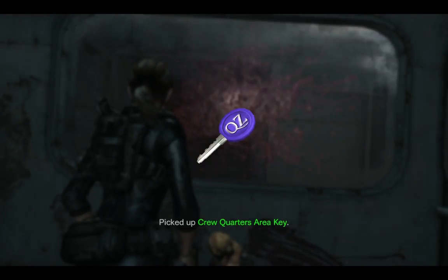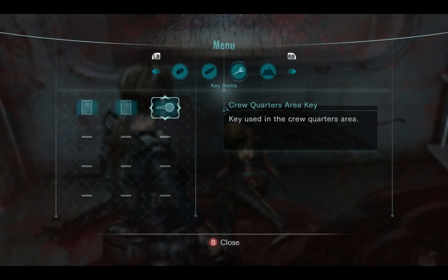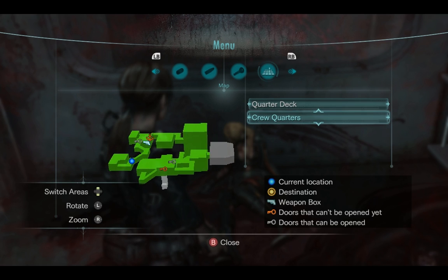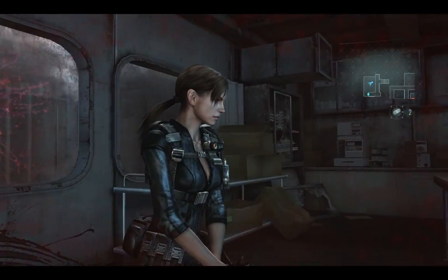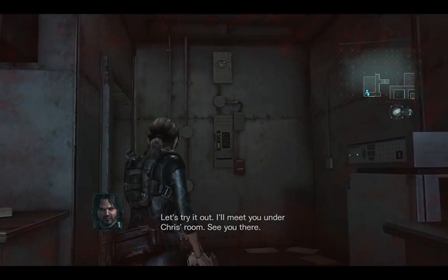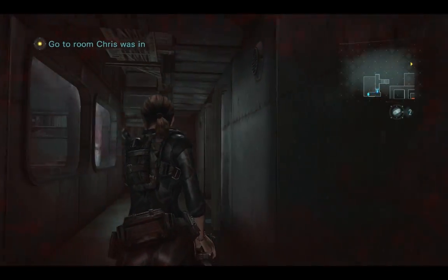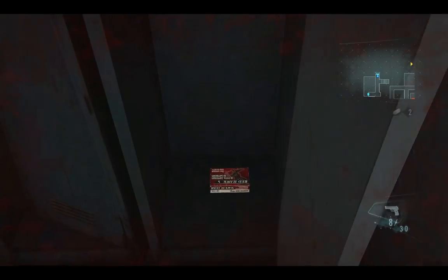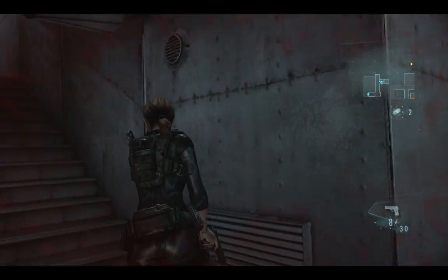Crew quarters area key. Key used in crew area. Oh, there's a map — I'm probably not going to use it ever. I couldn't find anything on the woman but I did find a key. Let's try it out. I'll meet you in Chris's room. You don't know what room Chris was in. Did this locker close? That locker closed — mysterious things are occurring here on the ghost ship.